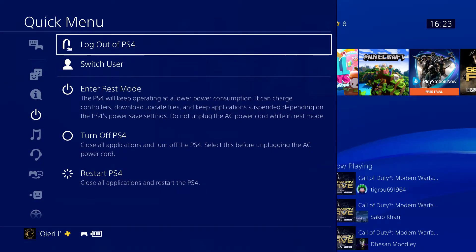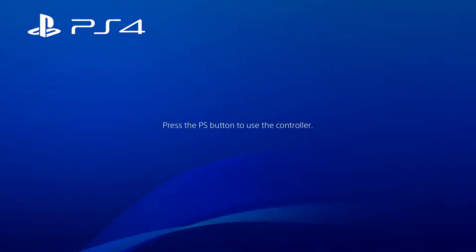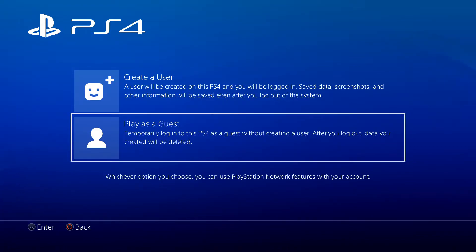What you want to do is log out. By the way guys, please could you like and subscribe — thank you so much, that will really help me out. Now press the PS button, and then go over to 'New User'.